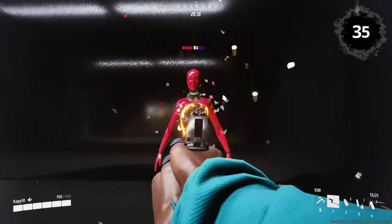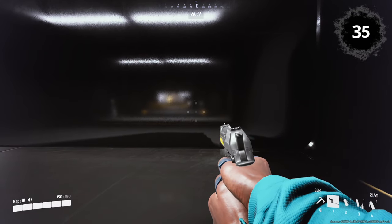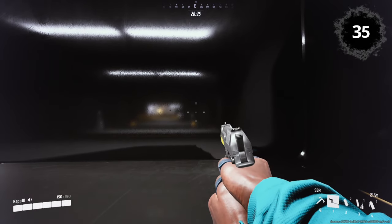93R: Use hipfire at close range to be able to strafe while shooting. This significantly boosts your survivability while turning the gun recoil around and using it as a damage output booster.